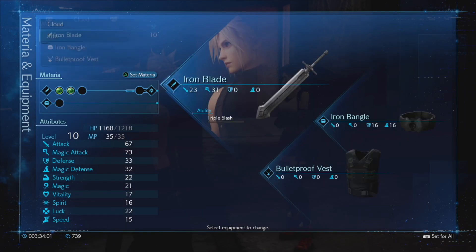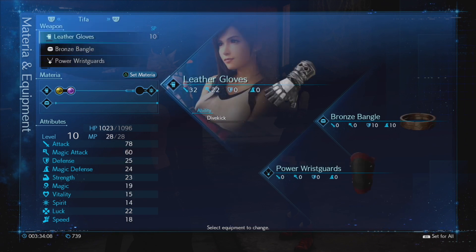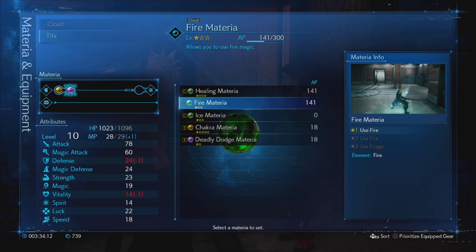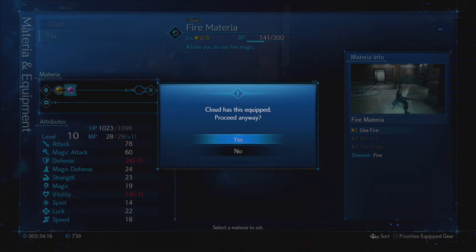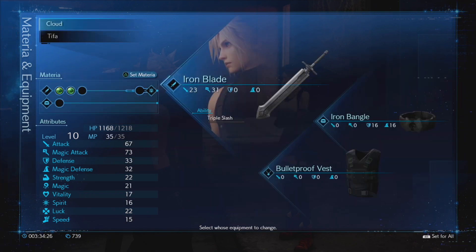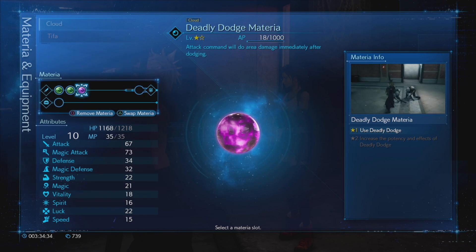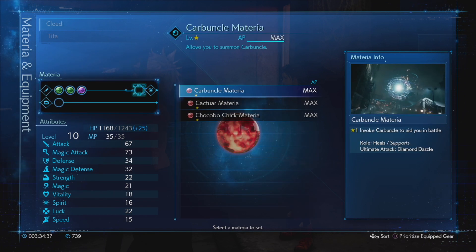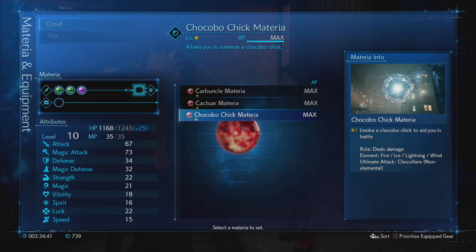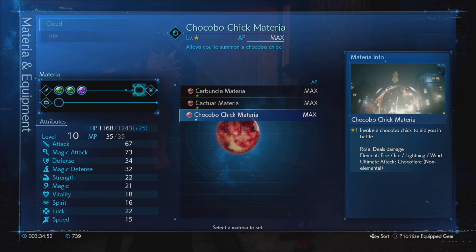It says Cloud has this equipped - probably because it's equipped on the buster sword. So that way Tifa has a magic attack as well if needed. And we're going to give Cloud the deadly dodge materia. As far as summon materia, we've got Carbuncle, Cactuar, and Chocobo Chick - all three because I pre-ordered the digital deluxe edition.